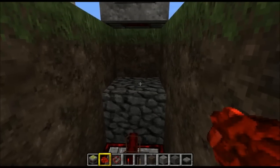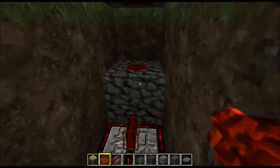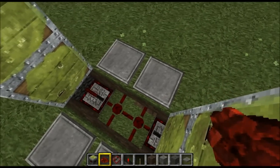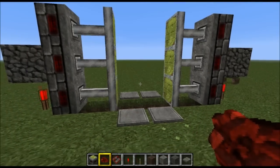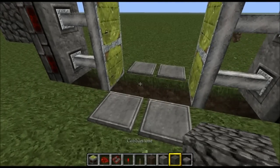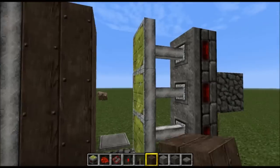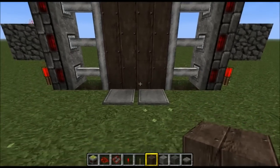Then we're going to add redstone itself on top of those blocks. That is looking good. Now if we step on the plates it should work — and it's working fantastically. You can pretty much cover that up now and put your door in if you like. I'm just using dark wood because it looks like a door.